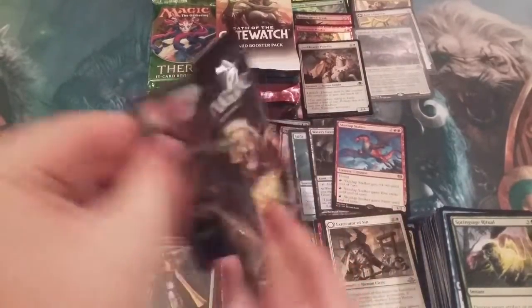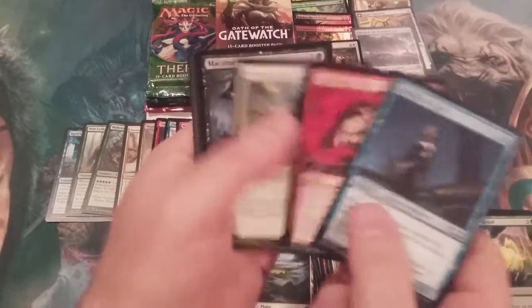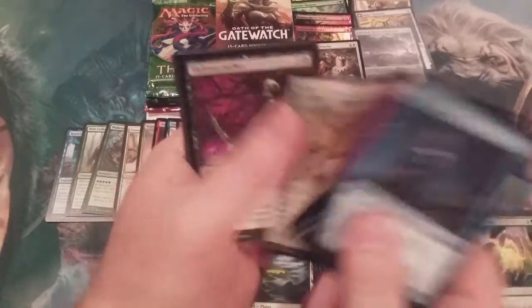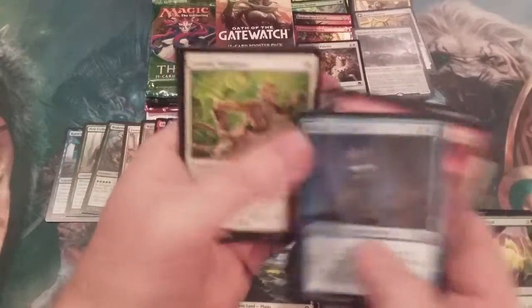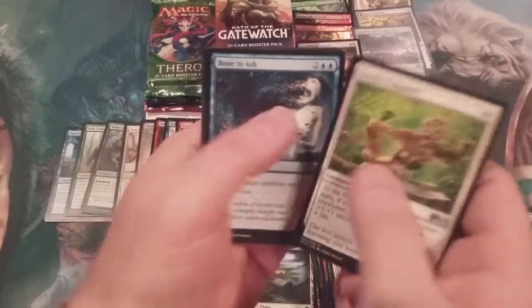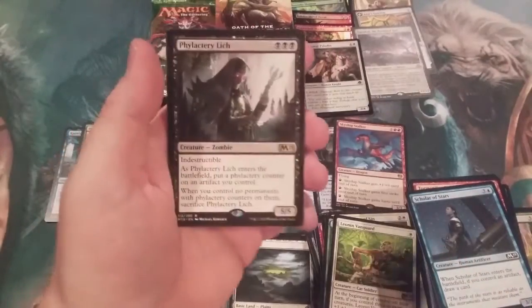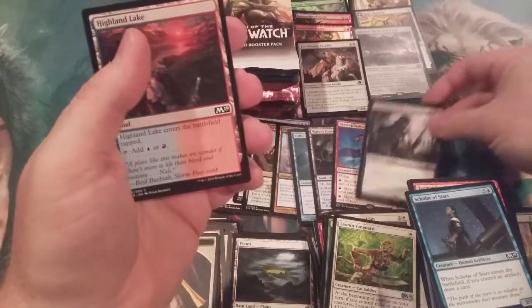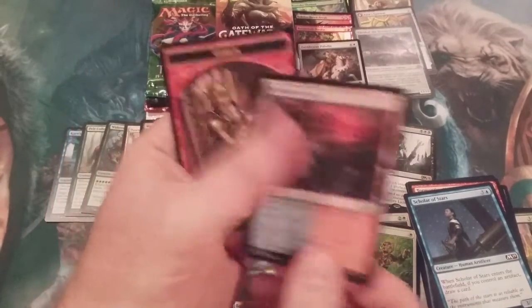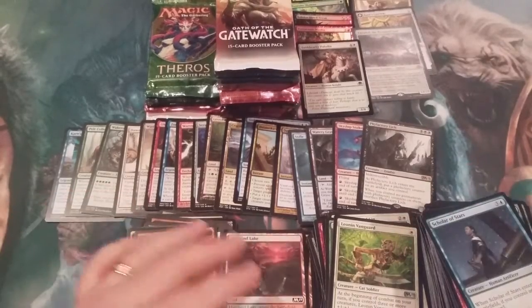Core 2019 — what's up next? Flipping through some commons: a Vanguard, a Bone to Ash, a Vigilant Baloth, and a Bilactery Lynch, with an Izzet Talisman coming in as our last card of the pack before the token.